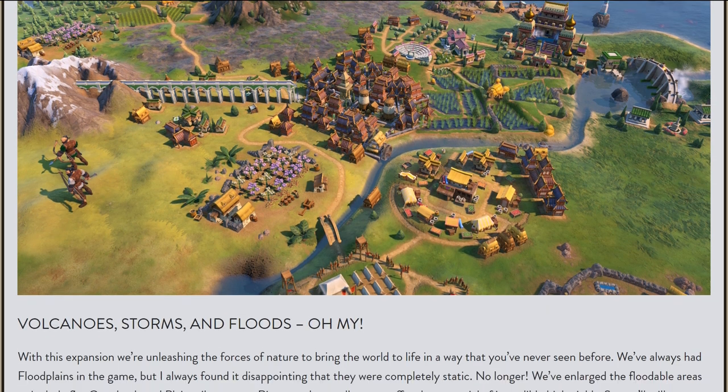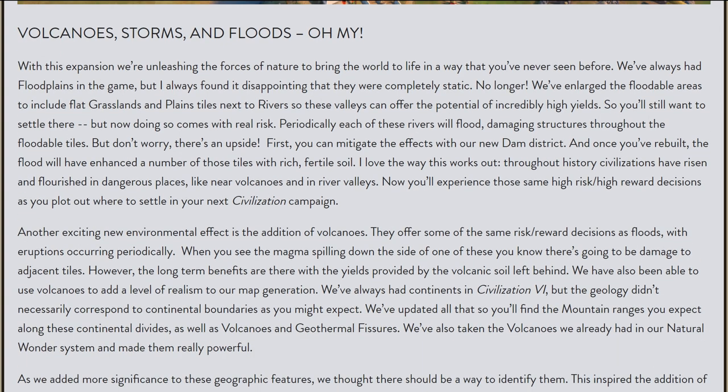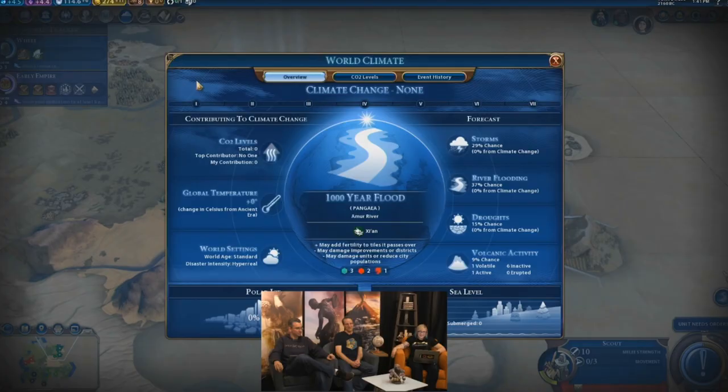Back to disasters — there's actually a whole system now involving global temperature levels and global CO2 levels. I can show you the world climate screen from the livestream. Disasters will have risk and reward involved — that's your motivation to settle in an area threatened by disasters, because some areas will be more dangerous than others. You can settle in an area at risk of being flooded, and once flooded, you will get bonuses to your tiles. The tile yields will now be dynamic, so that's how you get floodplains now — floodplains are not static, they're now affected by flooding.